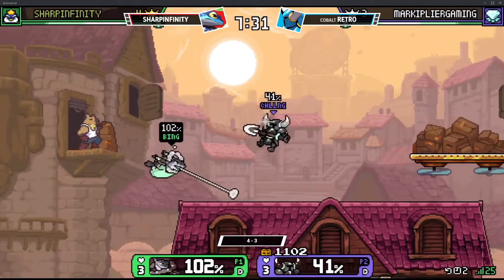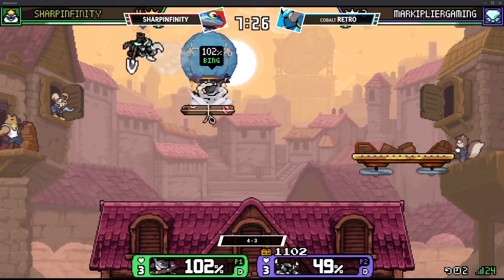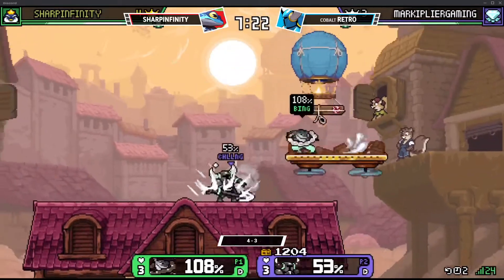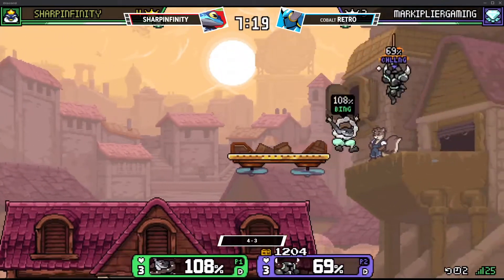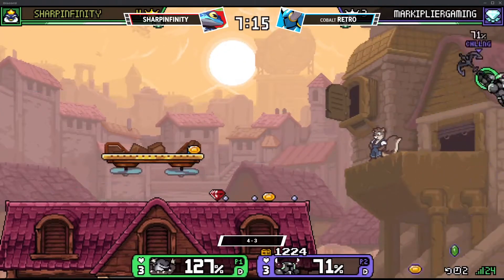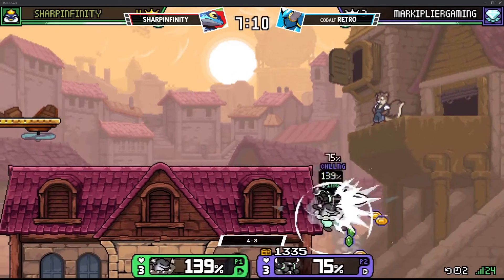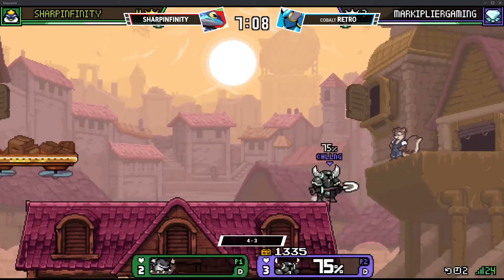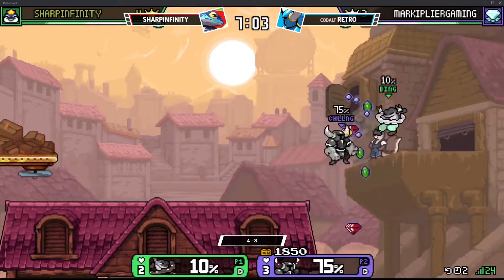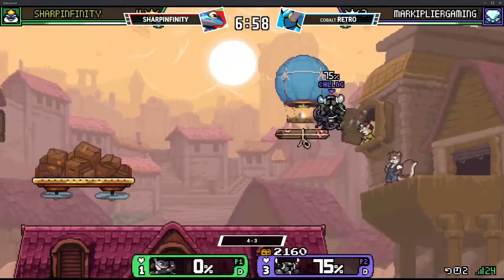Oh no — just like that, so much damage coming out already. For a lot of these really heavy combos — I like the option just going for the moving fishing line. Nothing baits in better than just looking like a wounded fish right now, and Rano is looking a little bit like a wounded fish at the moment. A hundred percent on the side of that — potential for the kill here. Doesn't grab the up-B. Looking a little bit like a catch and release situation. This is really dangerous.